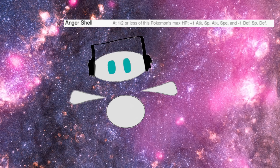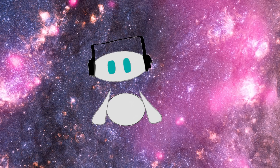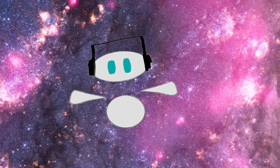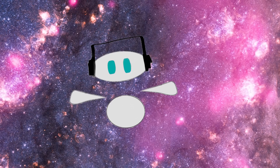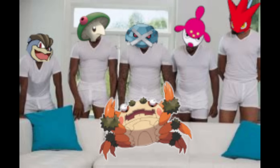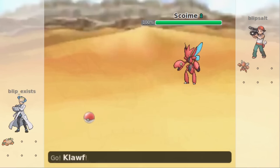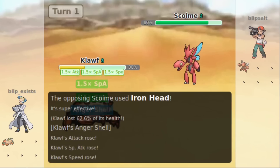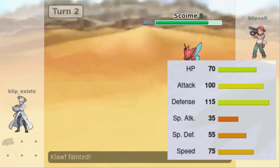Speaking of smashing shells, next we've got Anger Shell. Anger Shell is Klawf's signature ability, an ability that was hyped on launch because of a Shell Smash–Anger Shell combo, something some people theorized would be quite powerful — until it turned out Klawf doesn't get Shell Smash. Anger Shell increases Klawf's speed, attack, and special attack after falling below 50% health, though it gets -1 defense and special defense in return. This makes Klawf very weak to priority, even more so given its weakness to both Mach Punch and Bullet Punch. Anger Shell could be a good ability on a Pokémon that can take hits, deal damage, and outspeed something with that 1.5× speed — but Klawf has 100 attack and 75 speed, meaning it can't really do much even with Anger Shell activated.